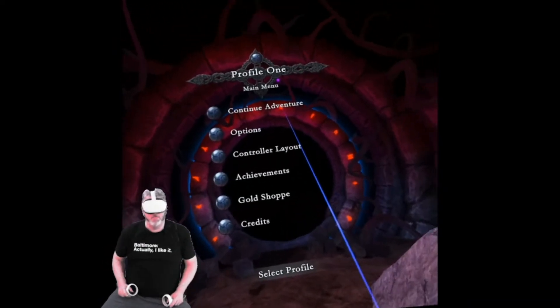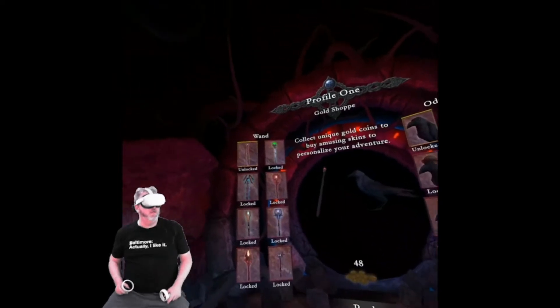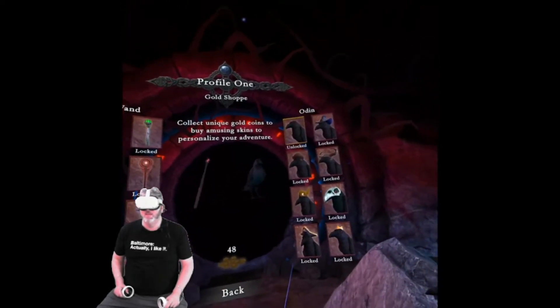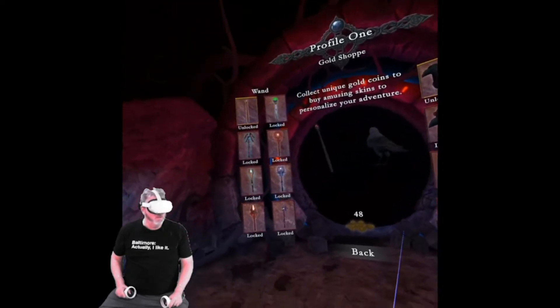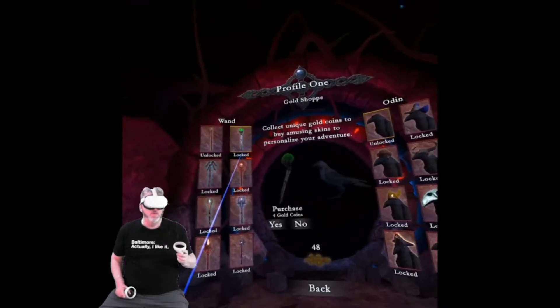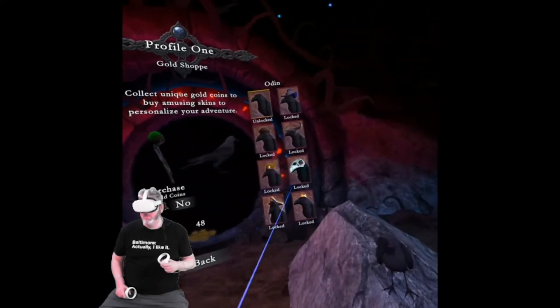Oh, there's the gold shop! Someone mentioned there was a gold shop — I'd never noted that before. Can we exit to look at it? What can we buy? I've only got 48 gold coins — I've got to have more than that. You collect unique gold coins to buy amusing skins to personalize your adventure. These are all locked because you have to purchase them with gold coins. These are the wands, and you can unlock various Odins — that's pretty dope.